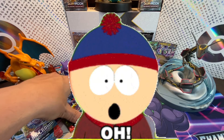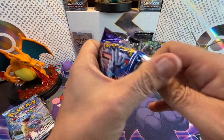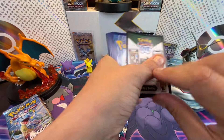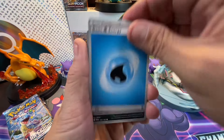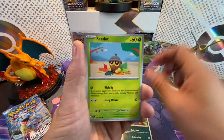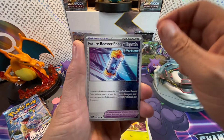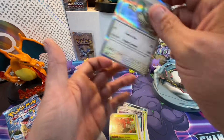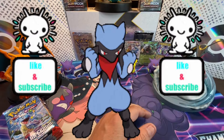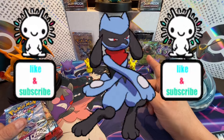Last pack of Temporal Forces — are we gonna get another banger? Code card dispensed and we're off. We got Arbok, Seedot, Togepi, Deerling, Future Booster Energy Capsule, Iron Hands, Rescue Board, Vikavolt, Sableye — no hit. Temporal Forces finishes three out of eight. Now on to Stellar Crown!